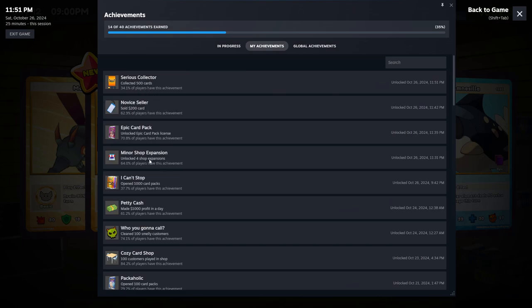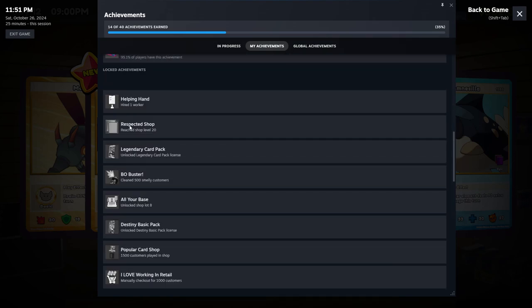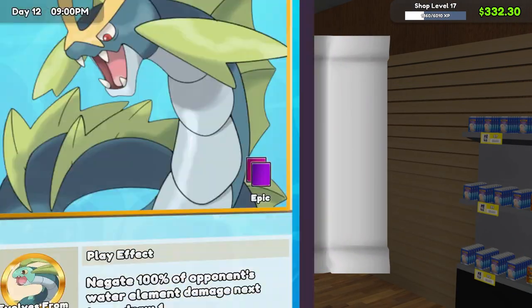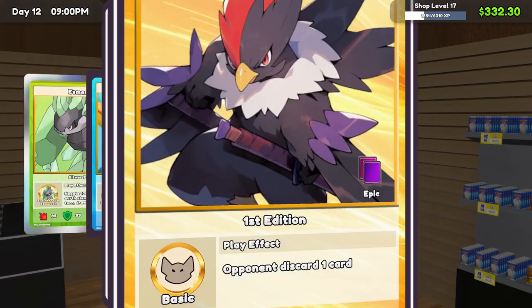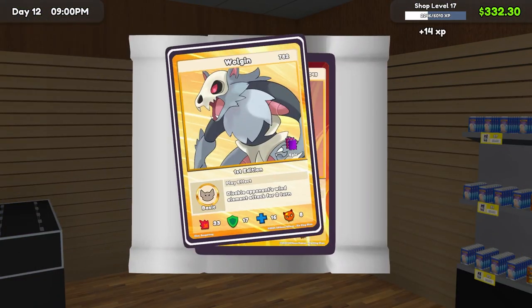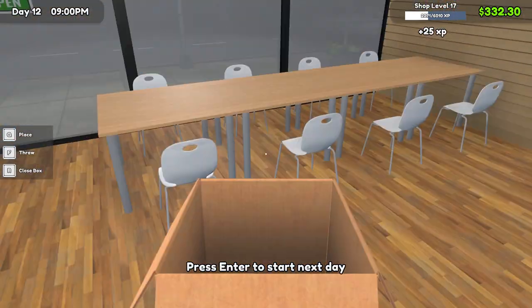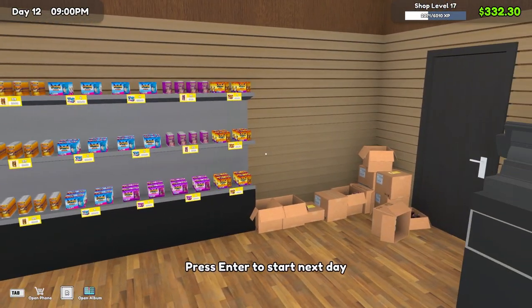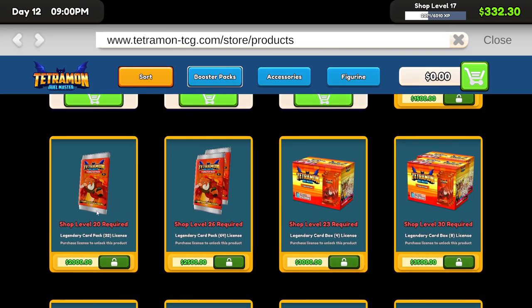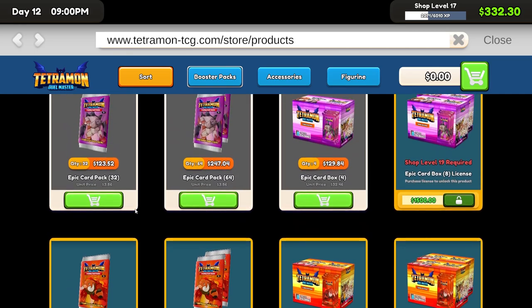We sold the $200 card. This episode alone, we did four achievements — that's pretty good. Collected 500 cards. What's the next one? Hire one worker. Shop level 20. Legendary card pack license. I don't know what that's going to require shop level-wise. We'll see after we finish opening these packs. What's it going to take to unlock the next ones? Probably shop level 20. Yep, exactly — shop level 20. We're at 17, it's not bad.